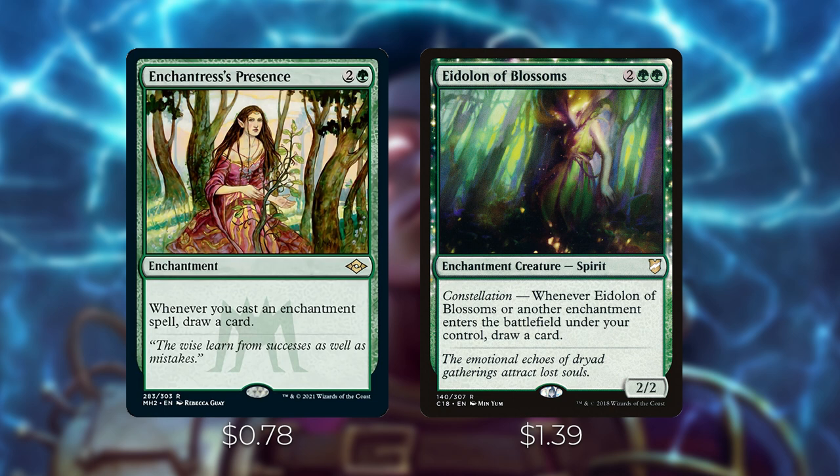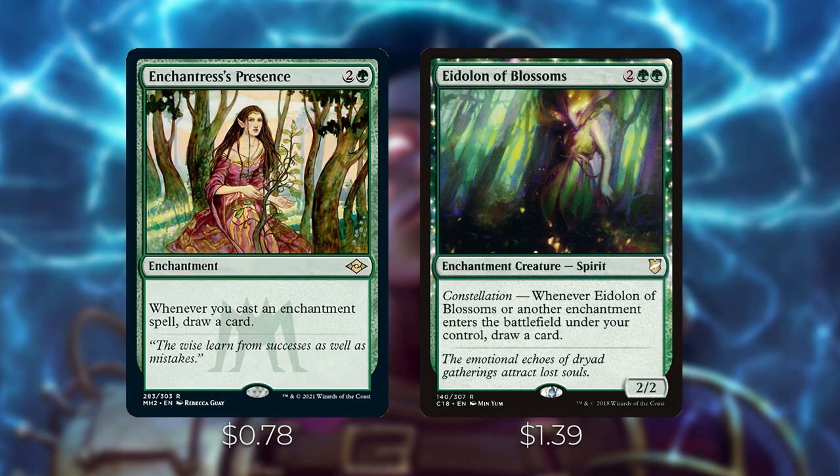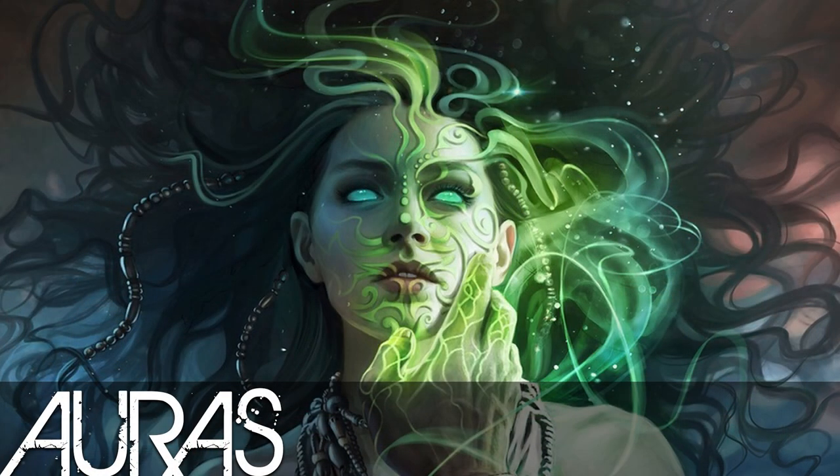These are all great card draw engines in addition to your commander in the command zone. Get one or two of these down, start playing your auras and other enchantments, and you'll start gaining a ton of value quickly — things will spiral out of control unless an opponent deals with it. Now let's go over the auras: some are great for an offensive Voltron strategy and others form a combo-type engine.